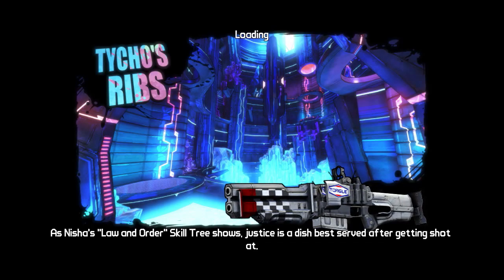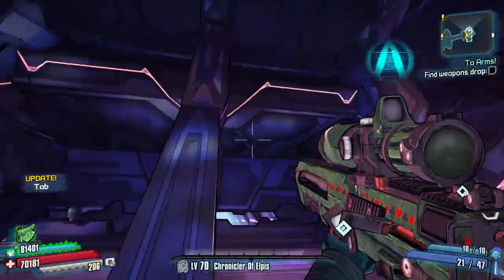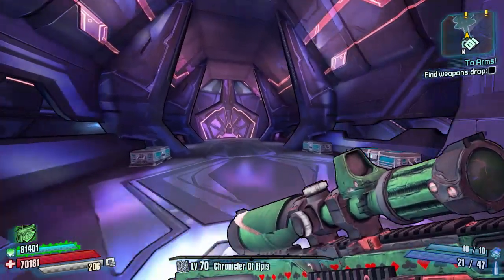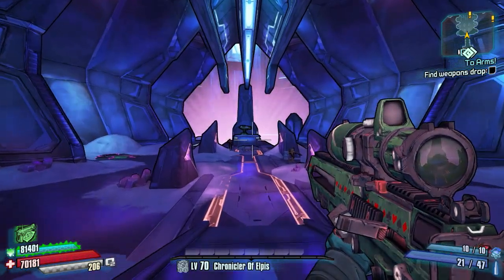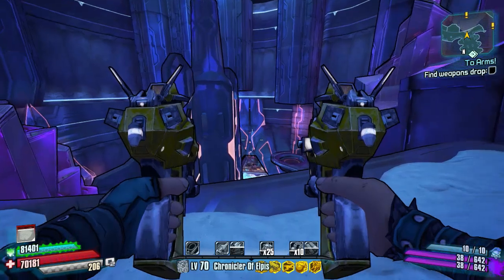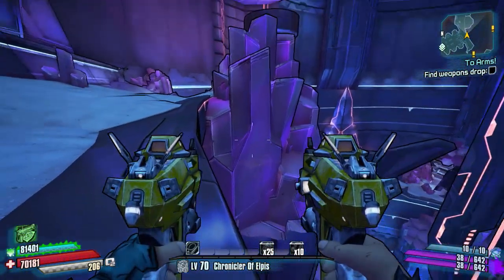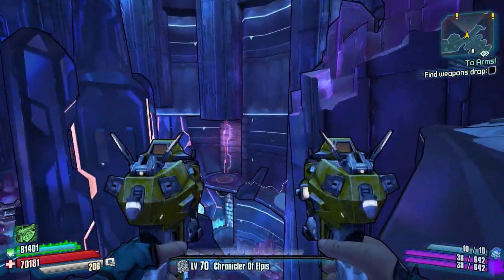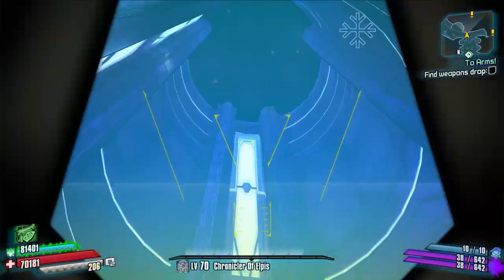At number four I have Tycho's Ribs, and the reason for that is it's just an absolutely different place to be. When you come here for the first time it's absolutely mega — the main area is a massive circular path going right down to the bottom of the map, with massive Iridian alien structures and all sorts. It completely switches from normal Pandora into the alien Iridian style of hunting the vault, and I really do like that one.